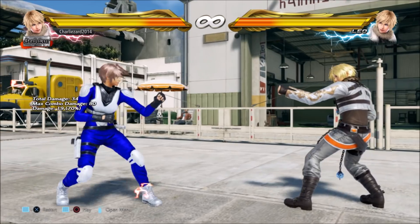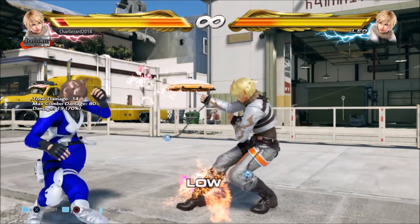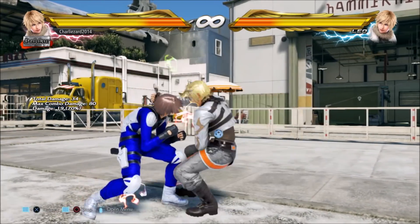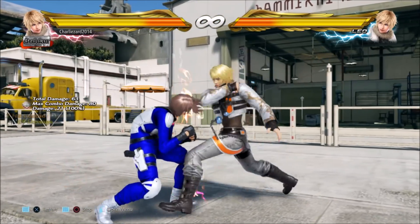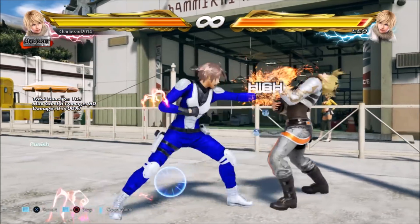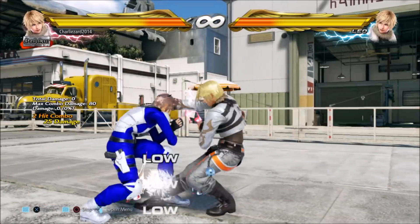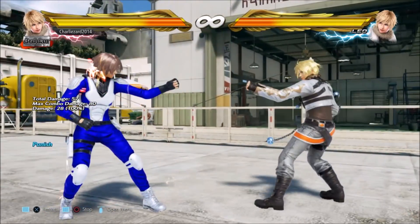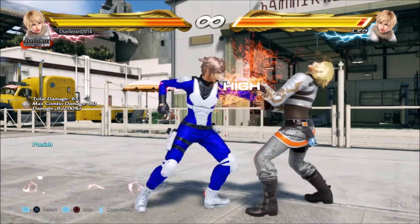Let me explain this and first demonstrate that it works. This is Leo's back 1+4 and if you block the low it's minus 13. So you have three choices really for a punish here: you can do what you usually go for in the open - while-standing 1+2 - you can punish it with the up-forward 1 strings as you can see here, up-forward 1,1 or up-forward 1,2, or you can go for while-standing 1+2. In this game I don't see reason to choose while-standing 1+2 in general, but it's up to you.